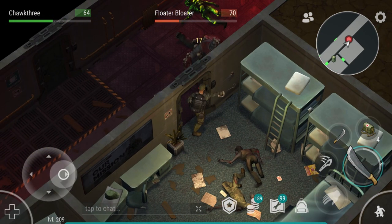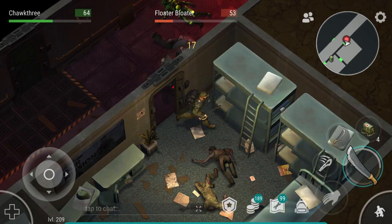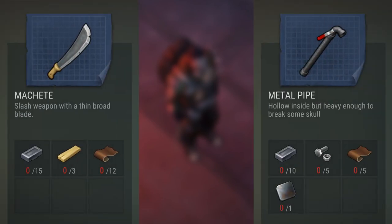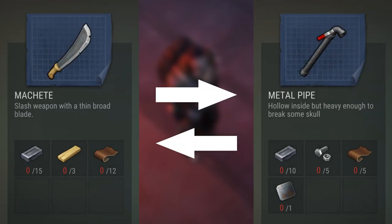When compared to a fully modded machete, the machete is a bit quicker and you're going to deal a bit more damage per hit. But if we take a look at the crafting requirements of these two, the machete does require a good bit more resources to craft, and it's not really worth it for the performance that you'll get from those extra resources.